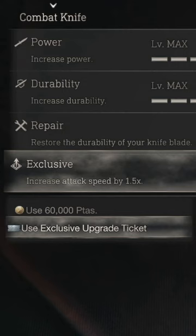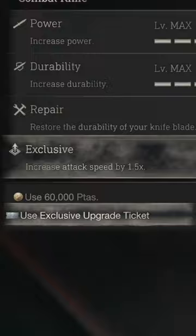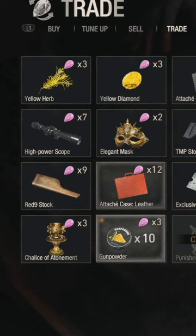What this means is that the exclusive upgrade ticket really isn't worth it if you're on your first playthrough. Instead of saving up 30 spinels just for one exclusive upgrade, you can instead just spend five of them to get a couple of treasure items to slot gems into and make up more than the costs in pesetas alone.